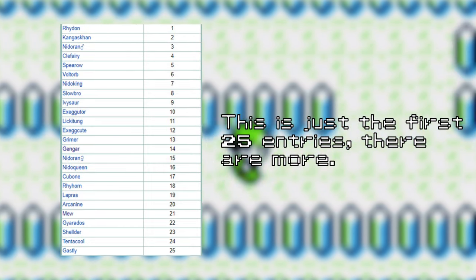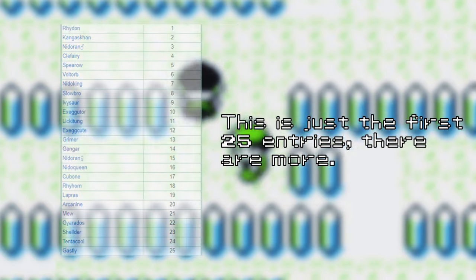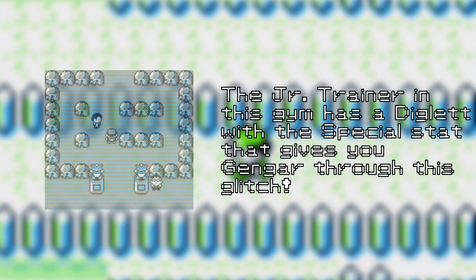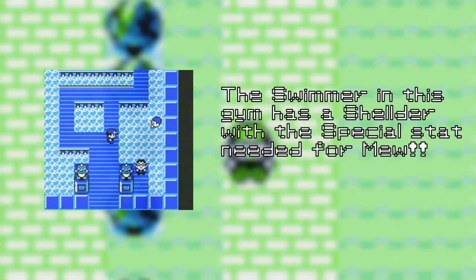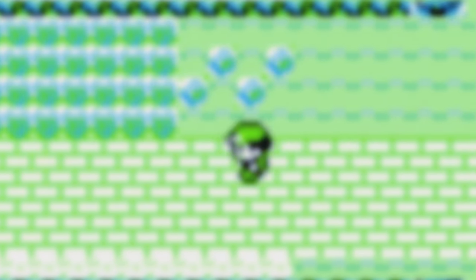In my first video on how to get a level 100 Gengar before fighting Brock, I battled the Diglett in the Pewter City Gym. That Diglett had a special stat of 14, which is the same ID as Gengar. Mew's internal ID is 21, so we have to battle a Pokemon with a special stat of 21 as our last battled Pokemon in order to make the encounter on the route give us Mew. The special stat is super important to this glitch because it dictates exactly what we're going to see.